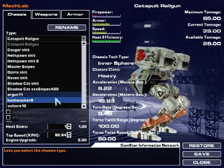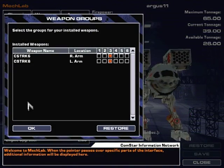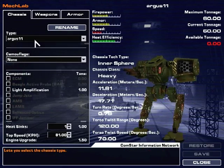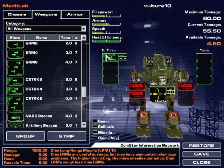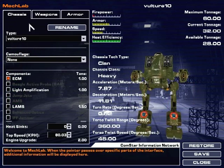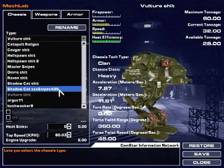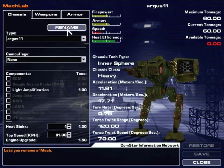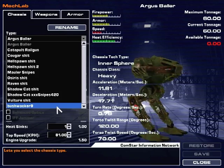Maybe one of the other chassis has another one. That's medium range missile. I don't think I've stripped out all the mechs yet - no one's using this anymore. I keep forgetting to strip mechs. It's 60 tons. Argus. Argus baller. I just gotta name everything so I know what I'm not using anymore.